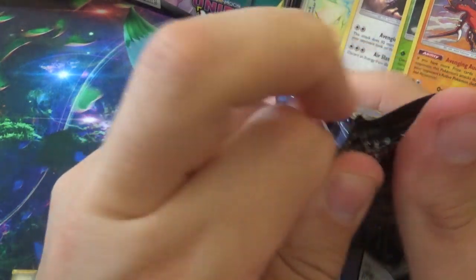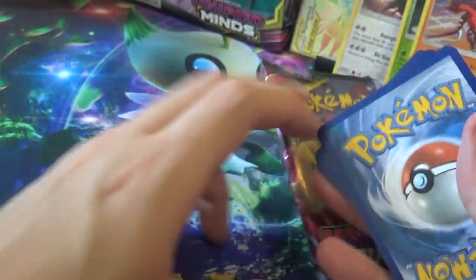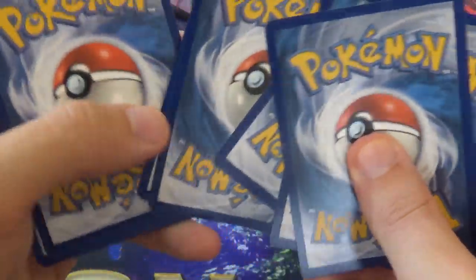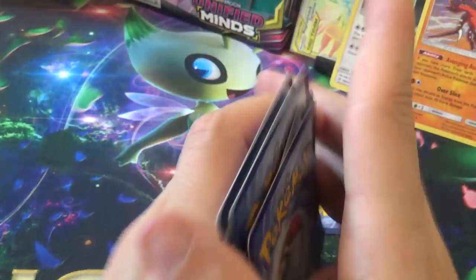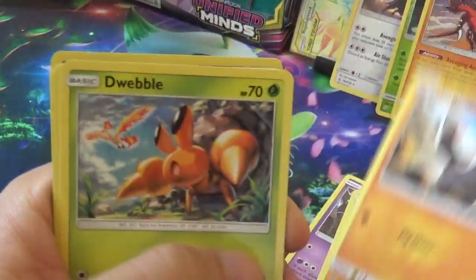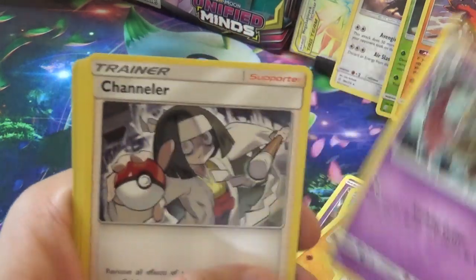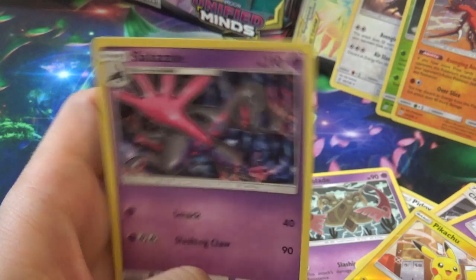Final pack — and it's a green code card. What a terrible box. We have Poipole, Snow Runt, Drilba, Dwebble, Pidove, Dooblade, Channeler, Azov, a Reverse Pikachu, and a Salazzle.